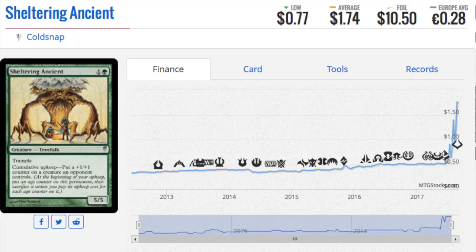Sheltering Ancient, which is an uncommon from Coldsnap — it's a one and a green for a 5/5 trample with cumulative upkeep: put a plus one plus one counter on a creature an opponent controls. Cumulative upkeep means you can do this a ton. The foil price is ten dollars, the non-foil is a bargain at $1.74. I did not know this card existed, which is kind of funny because I did play during Coldsnap. Plus one plus one counters are trending up and cumulative upkeep is interesting because it stacks like crazy and is going to provide so many counters.